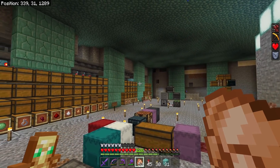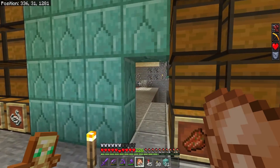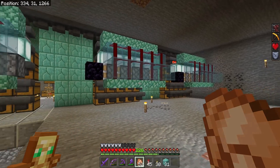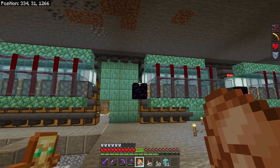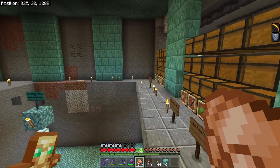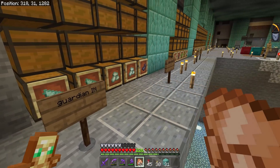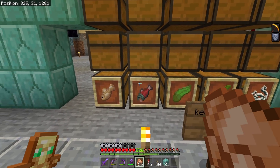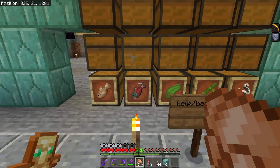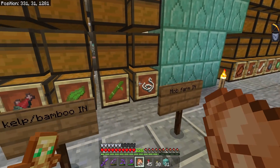Here are the basic foundations of the storage system - it looks pretty basic right now, but the back side is going to be way more complicated. We're going to need a lot of different water streams delivering items from each different farm. The guardian farm, for example, drops directly into its own dedicated line - absolutely every single item from the guardian farm only ever goes to that section, and no other items will pass it.